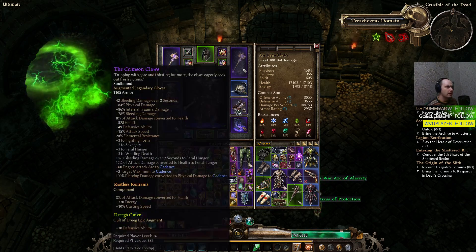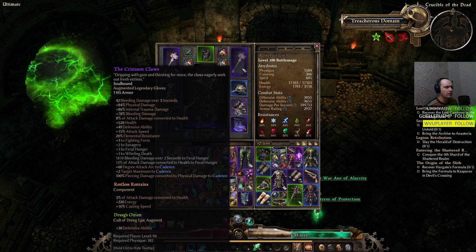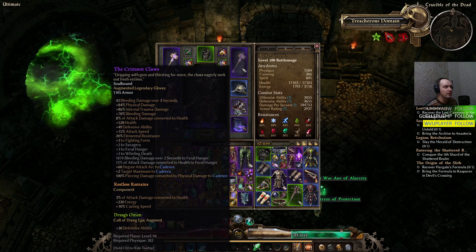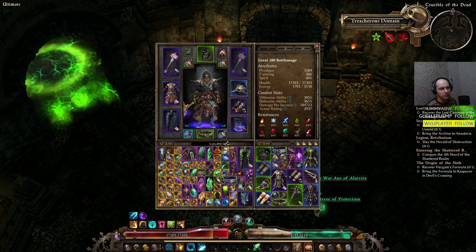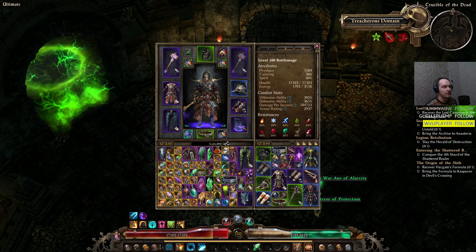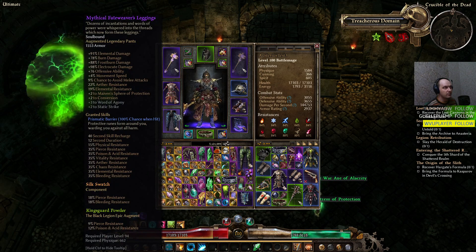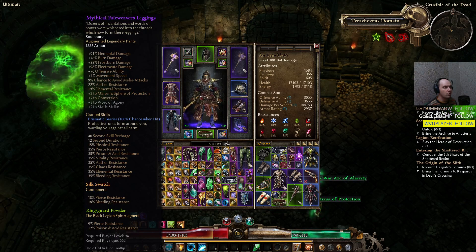Another key item for elemental Cadence builds is the Crimson Claw gloves. They add an additional 60-degree arc attack to Cadence, two additional targets to Cadence, and 8% of damage converted to health — though they have no elemental damage themselves. This was a self-found build so I used items found while playing. Obviously a better breastplate with elemental damage would be ideal. The pants are more or less okay, giving elemental damage and offensive ability.